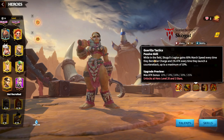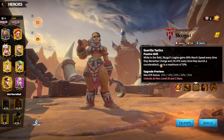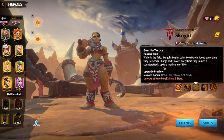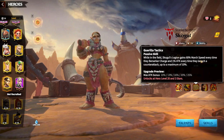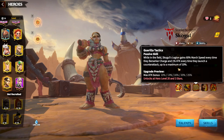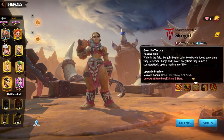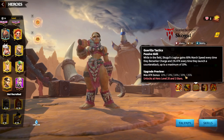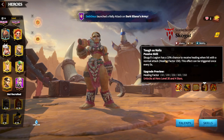The third skill is a passive — Skolgul's legion gains sixty percent march speed from Berserker Charge, and one percent attack every time they launch a counter-attack. Since Skolgul's legion performs counter-attack damage every second in the battlefield, this passive triggers constantly. The maximum attack bonus stacks up to twenty-five percent, which is a lot for an infantry hero.